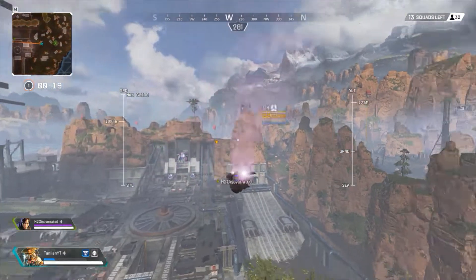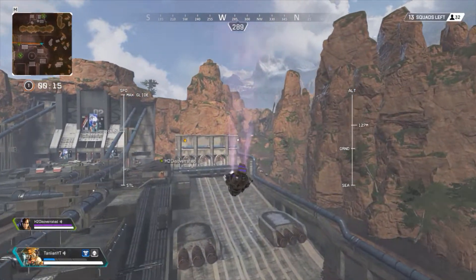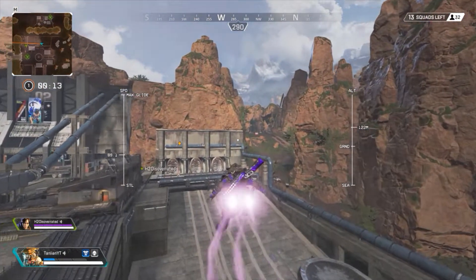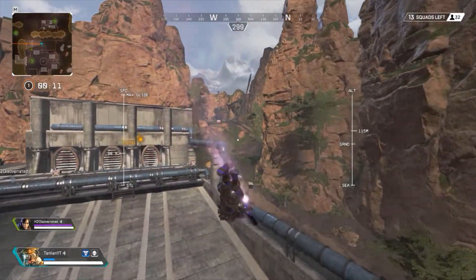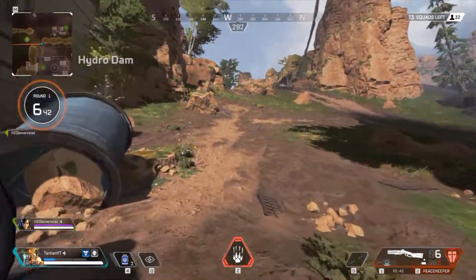Tip number 1 is flyboosting. This is a popular trick that lots of streamers use, however I always see people asking how it's done. The way this is done is by holding the W key and looking up while on the rope. Then when you get launched off the rope into the air you need to hold down your freelook key while still looking up and holding W.